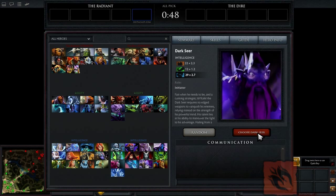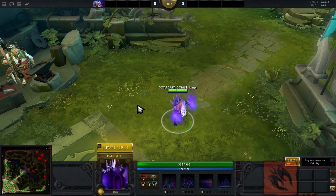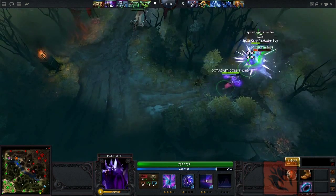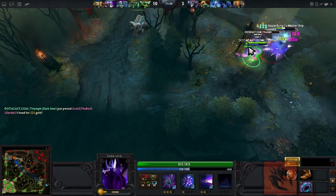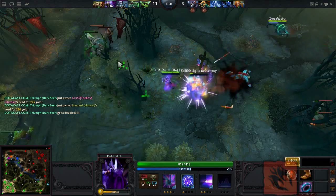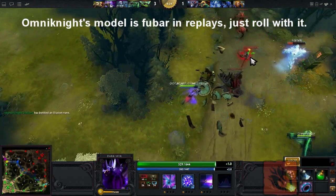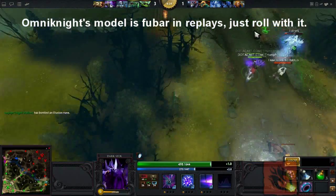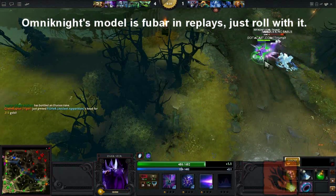Darkseer is a utility support hero. He's a support, yes, but he's not good at hardcore babysitting. He can help out with the wards and Courier, but again, he's not a good primary ward support. He's a great utility support that truly shines if you give him a small amount of early farm. Darkseer is a pretty straightforward hero on paper, but he needs good teamwork to get the most out of him. But first things first, let's look at his skills.